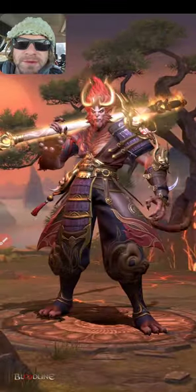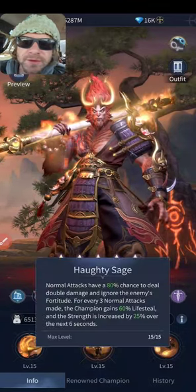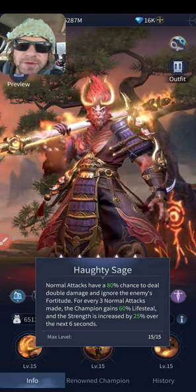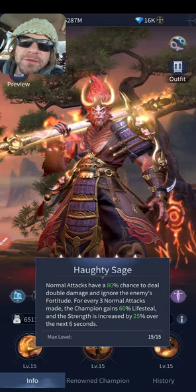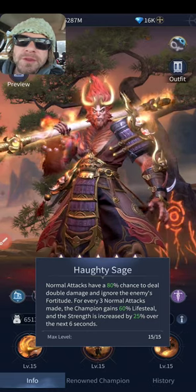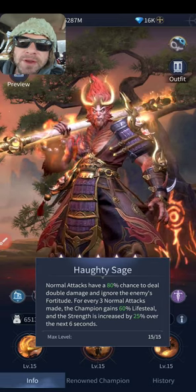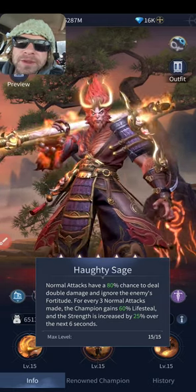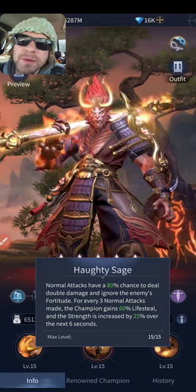At max level skills, let's start with the passive — Haughty Sage. Normal attacks have an 80% chance to deal double damage and ignore the enemy's fortitude. The first thing I think of is the Thunder Lord's clan trait, Righteous or Furious Thunderbolt, which has a certain percent chance to add damage. If they stack together and it ignores the enemy's fortitude, that's a lot of damage on his normal attacks.